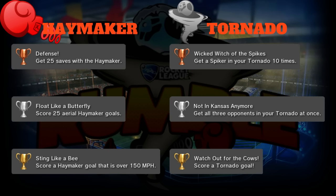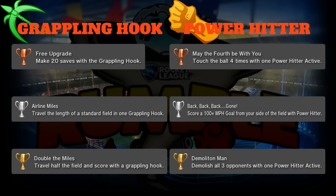Gold is 'Watch Out for the Cow': score a tornado goal. It's tough but also easy if you just barely move the ball and it goes in. It's very hard to control the ball with the tornado, but it is possible to whip the ball out and get a decent shot. It's extremely difficult, that's why it gets the gold trophy.